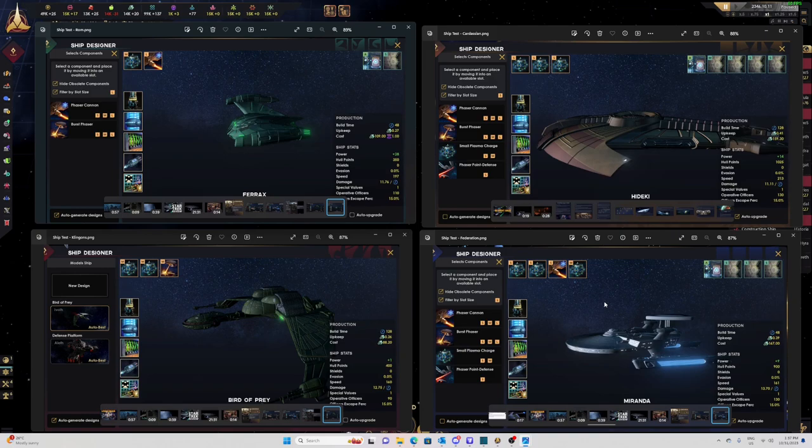We're just going to be using the weapons that are available at the start of the game and looking at the various ship designs. In front of you we've got the various ship designs that these races start with — I've tried to tweak them to put the best possible weapons on here.